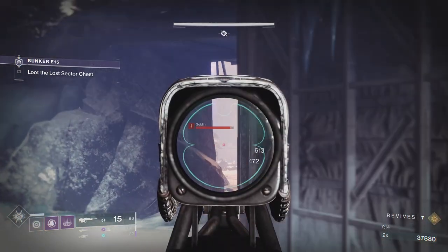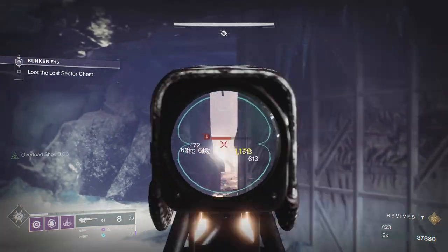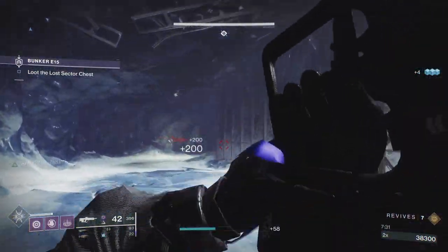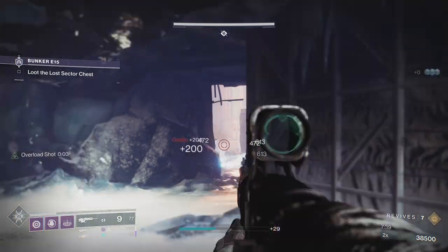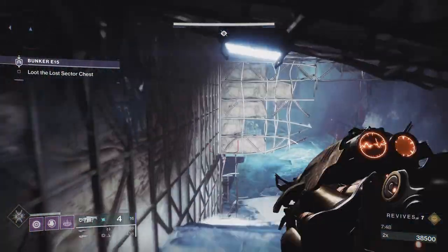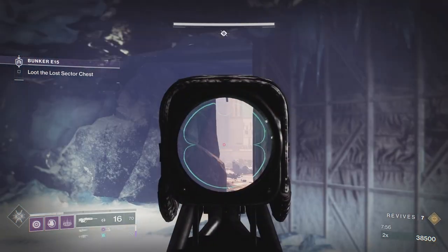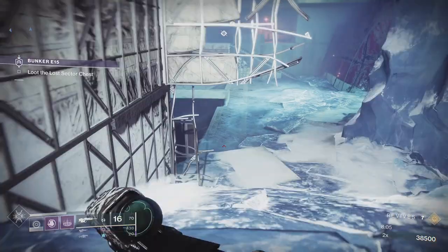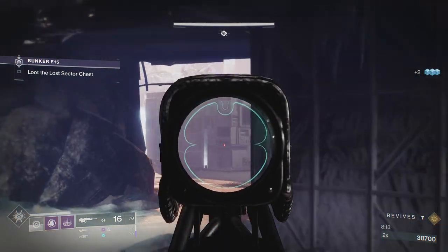Nine out of ten times the next overload won't push you — he will go after the security drones. You just have to make sure you don't make yourself too available to him. I'm being really tentative because I don't want my over-enthusiastic positioning to ruin a good run. If the overload senses I'm here he might push me, but most of the time he will engage the security drones and leave you alone. Then you'll get that unlucky time where he'll charge around the corner and teleport and there's nothing you can do about it.